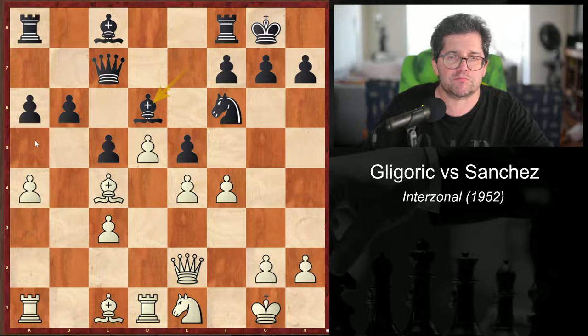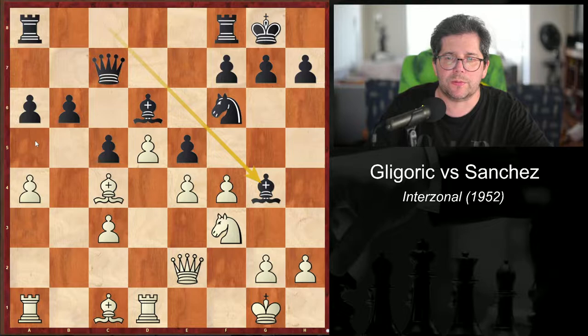f5. And if bishop d6, then knight f3, bishop g4, f5 — with an advantage.